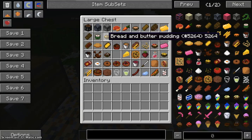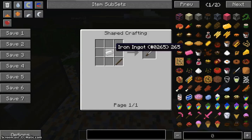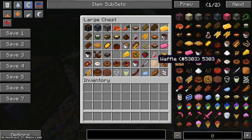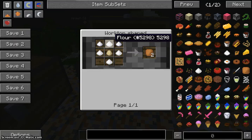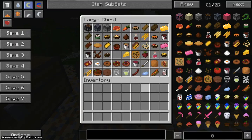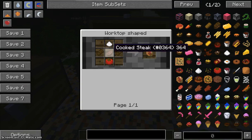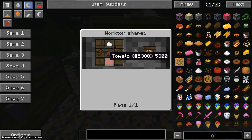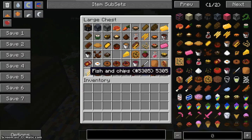Now the knife — to make a knife you need a steak and an iron ingot. Next is a waffle: four flour, two sugar, and an egg, giving you two. You can also make a kebab — you need two toast, cooked steak, salt, and tomato.